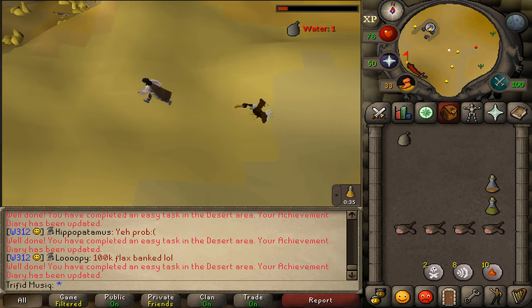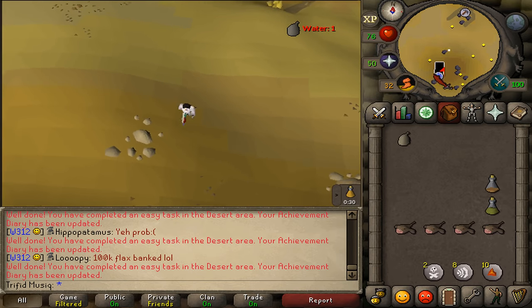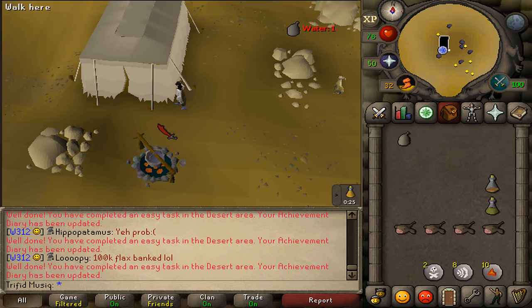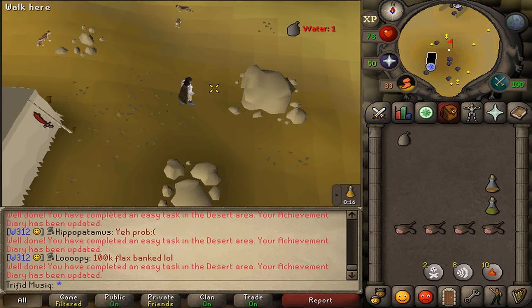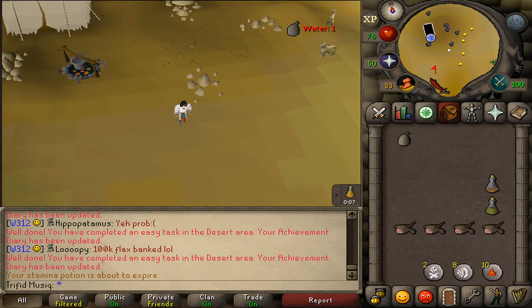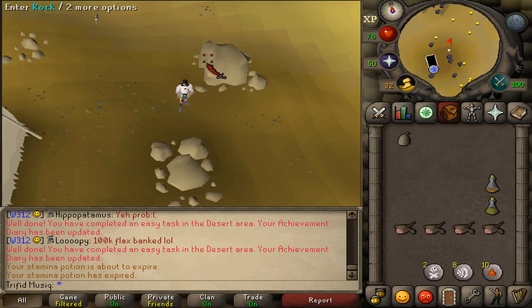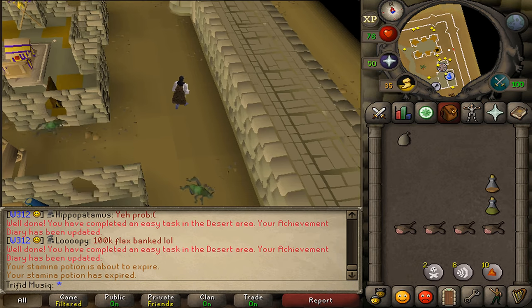Next, go west. If you haven't started Icthlarin's Little Helper quest, start it now by going to the quest sign just south of the mine — drop your cat and talk to the Wanderer. If you have already started the quest, go a little bit north-east of the tent and find a rock which you can enter to access Sophanem without needing to complete the quest.